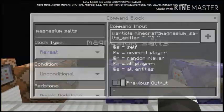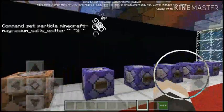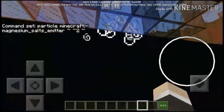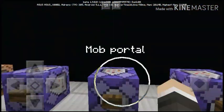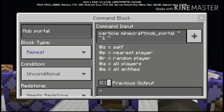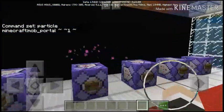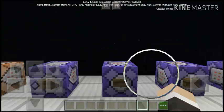Here we go — it's the magnesium salt. This is the command. This is the cool one — second best portal I've ever seen. Look at that, that was amazing. Mob portal — basically this is just like an ender chest, the particle of end chest. See? But it has a sunk hole, like a black hole in the middle, and it sucks it all up.